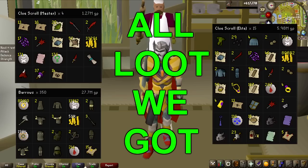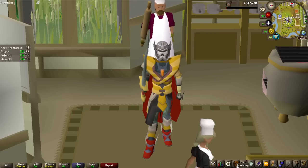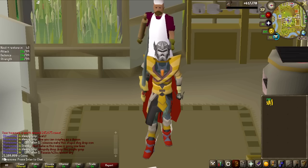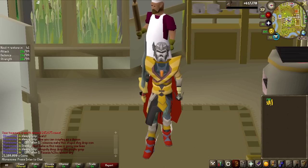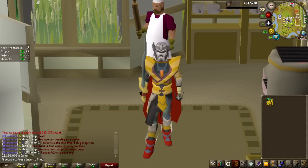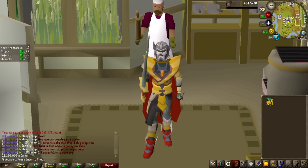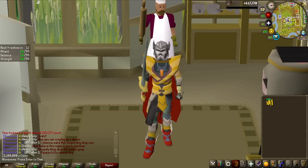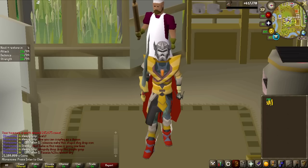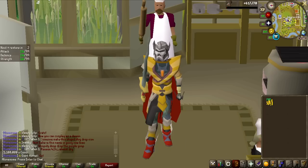Here we are at the end of the video. The final giveaway amount is 21.1 million GP. How you join the giveaway is on the screen right now — good luck to everyone who wants to participate. Thank you again to Bespoke Post for sponsoring this video. Check out the link in the description and use Alonescape20 for 20% off your first box. Until next time, take care.